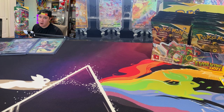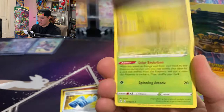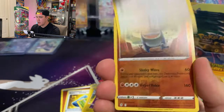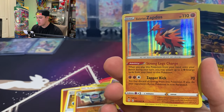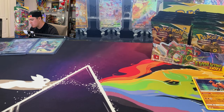This next pack has a white code card — looks promising. We got a Fighting Energy and... oh, there's the Pumpkaboo we mentioned earlier. And hey — a Galarian Zapdos holographic, that's cool! I'll take those Galarian birds all day, those are sweet.